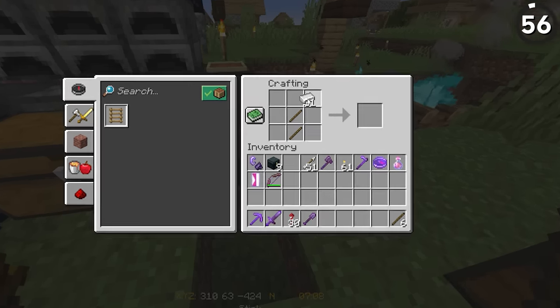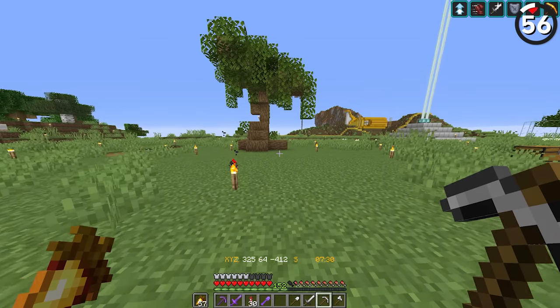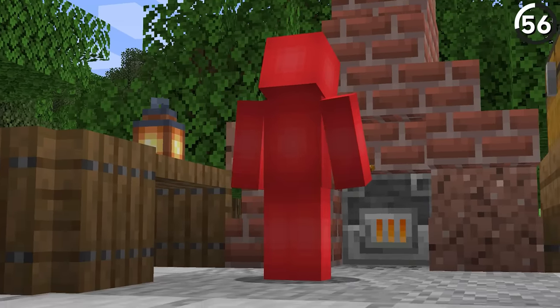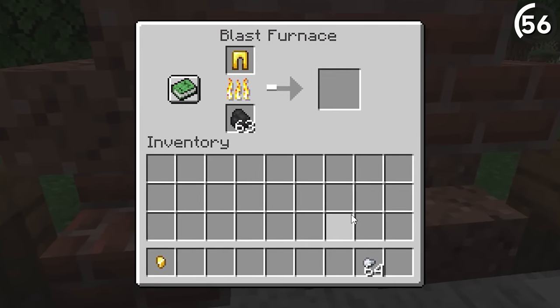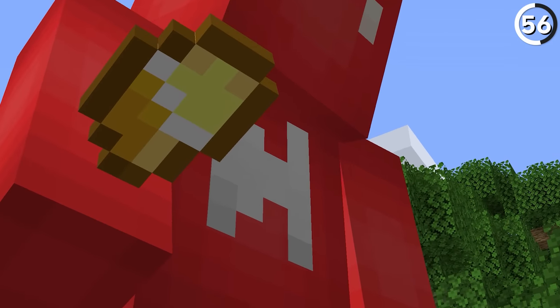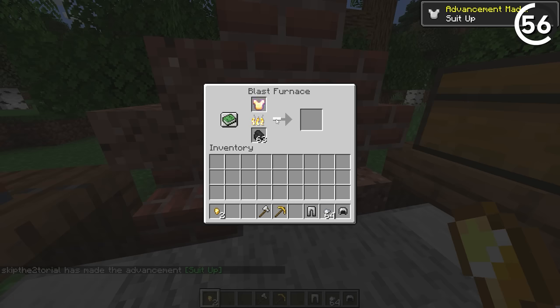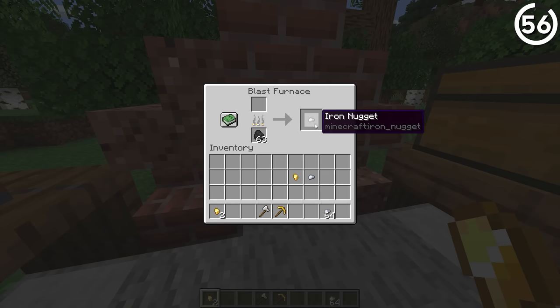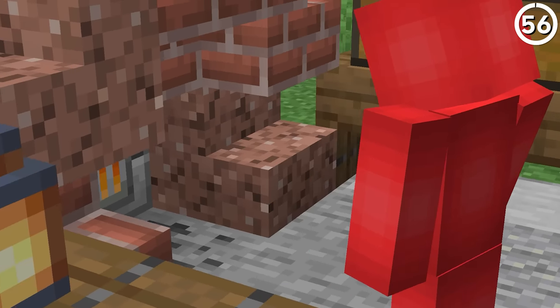Say you craft a new set of iron tools and accidentally make a second pickaxe, so you put it in the furnace. But regardless of the state the pickaxe is in, you'll always get one nugget back in return — that seems pretty cheap. It might make more sense for the number of nuggets you get from smelting an item to be based off the item's quality. You can't tell me that all of that iron just smelts down into one single nugget — it's just not possible.